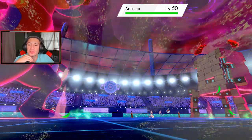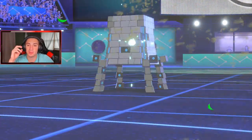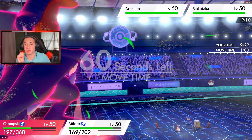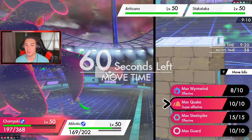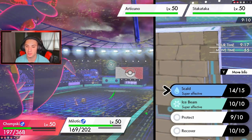Articuno — I'm totally fine with that! Stakataka goes down. We have one turn with Garchomp and now I'm gonna drop Max Quake doubling into Stakataka's slot and get the Special Defense boost for Articuno.